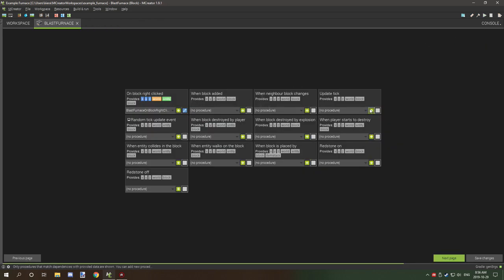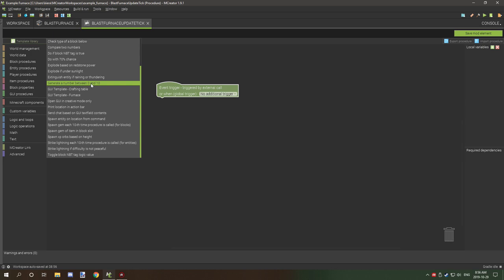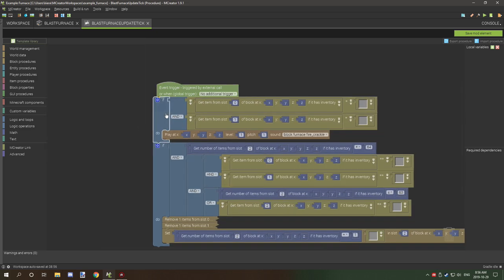Once that's done, go to the Update Tick section. Under Templates, scroll down and you should find a furnace GUI template — it's called 'GUI Template Furnace'. Select that, and we'll make some alterations to this code.